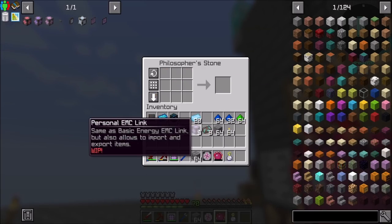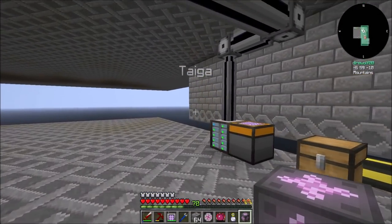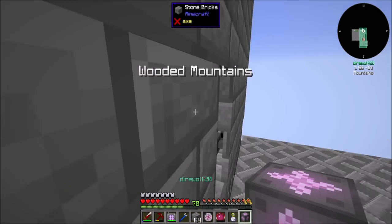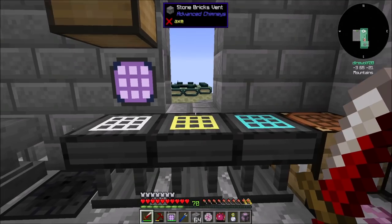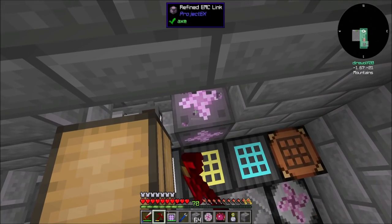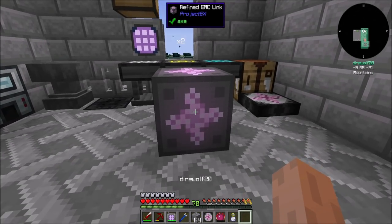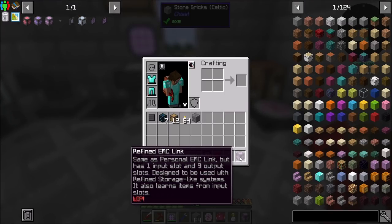And then you make this. Alright, finally we can try this thing out — which is way, way late in the episode. Let's run — I'm just going to hook it up in my area up here so we can play with it locally and get a feel for how it works. Let's figure out how this block works. First off, does it connect to the network? It does not. So it probably needs an external connection. It's a refined EMC link — okay. Now it does say 'work in progress,' so I'm going to be super upset if this thing is not at all working.